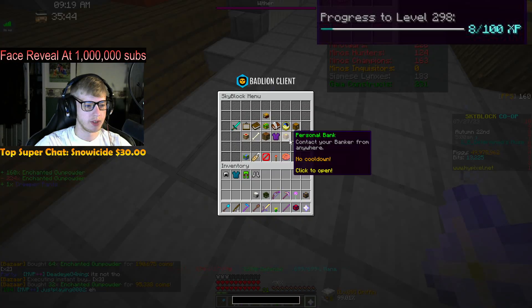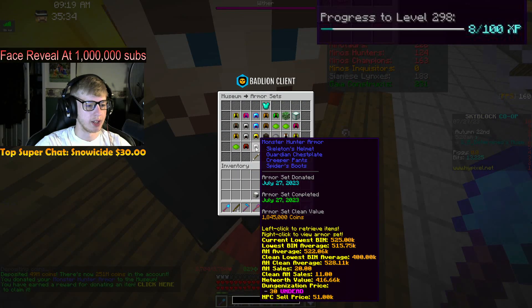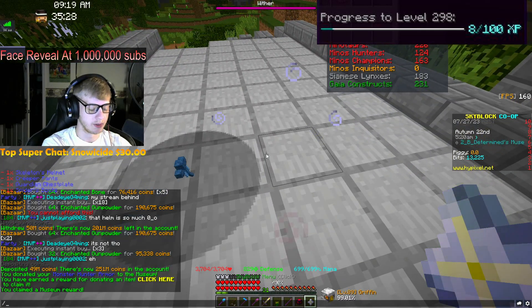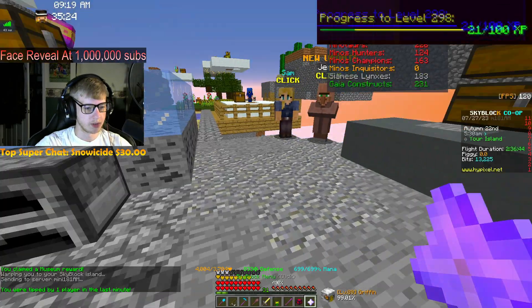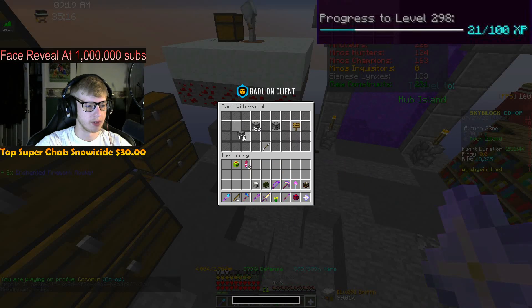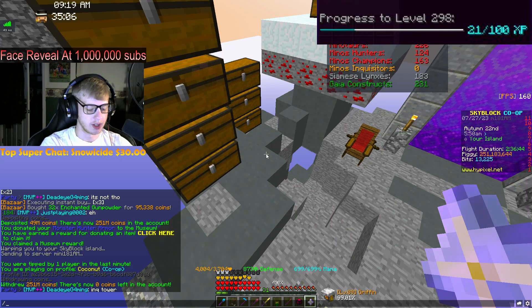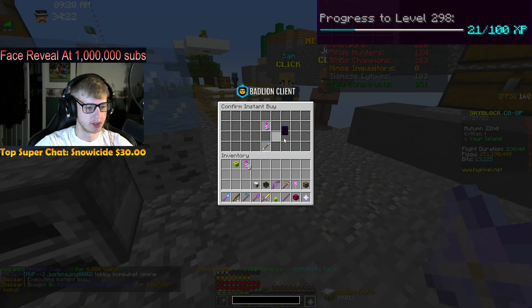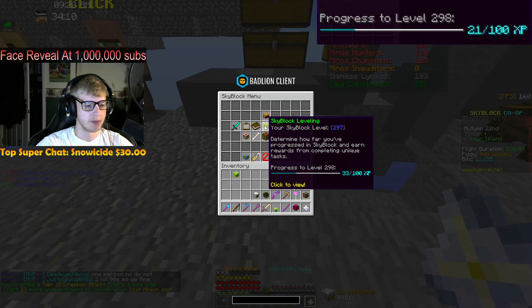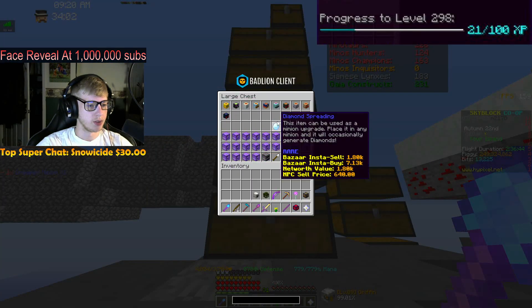That's the last thing we needed - Creeper Pants. Not too pricey, spent like a couple mil. We donate this to the museum - there it is - and we can claim 9 Skyblock XP for that. Going to our private island real quick, we have a Creeper Minion here with upgrades to do. For Creeper Minion tier 11 we need 16 enchanted firework rockets, which is 2 million coins. Boom - Creeper tier 11 done, that's 12 Skyblock XP!